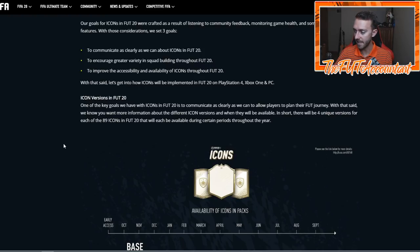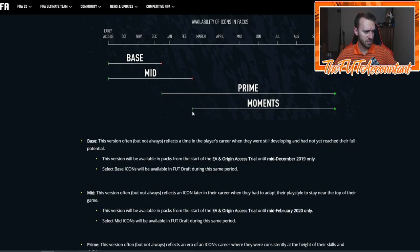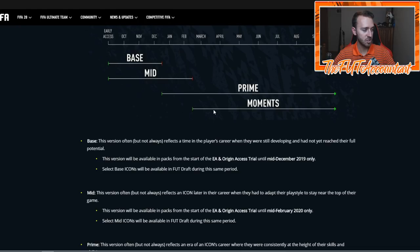I want to look at this again, talk about the time frame, and talk about what these cards mean for the game. Prime Icon Moments are supposed to come out in February. It's either going to be this Friday or next Friday that we're going to have Prime Icon Moments in packs — so it will be Prime Icons and Prime Moments in packs, and that's it. Base and middle Icons will be gone, no longer in packs.